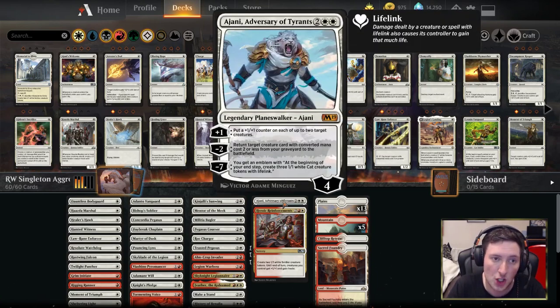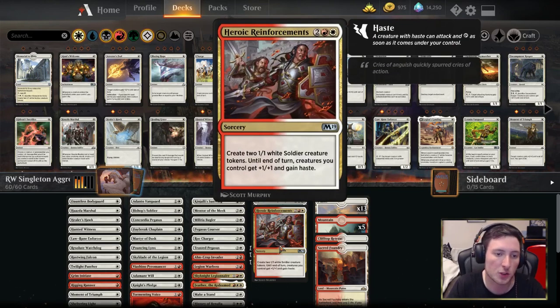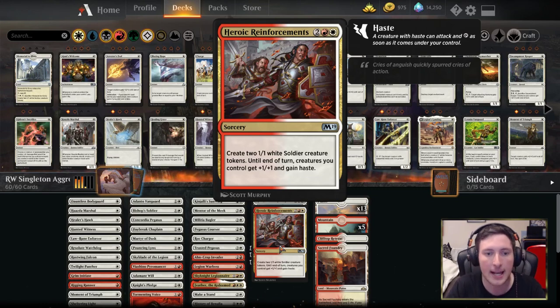The only fours in the deck: Ajani, Adversary of Tyrants puts counters on your creatures, gets them bigger, and lets you spread out the value to make your opponent's targeted removal worse. The minus two has some real options in terms of what it can get back as well. The emblem is a potential outcome but not really something we're angling towards — we're more looking to leverage the first two abilities if the game goes slightly later. And Heroic Reinforcements: powerful sorcery in M19 limited — in this deck you make two soldier tokens, buff your whole team, and those soldiers come in as two-twos with haste immediately, along with anything else you've got getting a buff to really get into combat with your opponent.